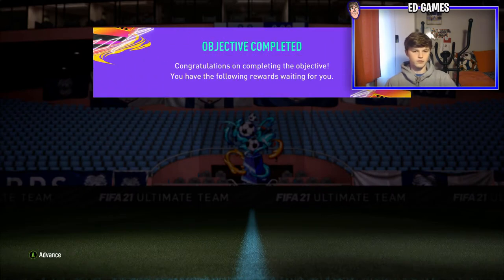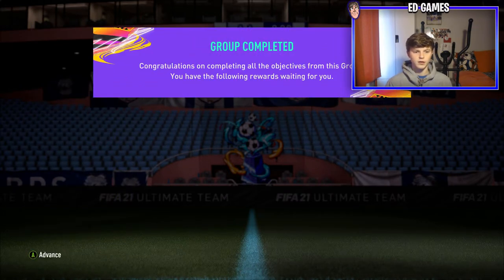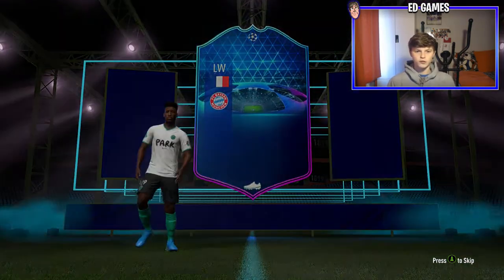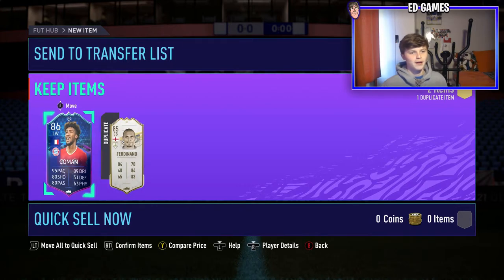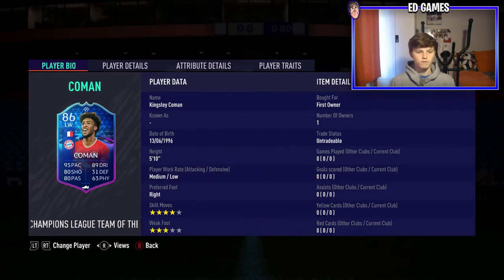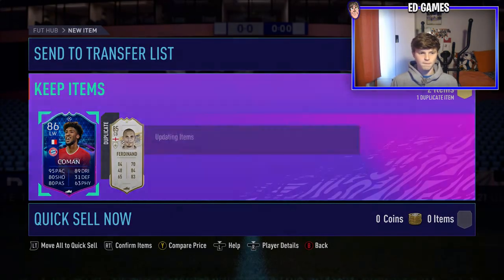We get both the Division Rivals and Fut Champions rewards - a small electrum player pack for that - and obviously Kingsley Koeman himself. He's got four-star skill moves, medium/low work rates, three-star weak foot, five-star skill is nice. Really good pace, shooting, passing, and dribbling - pretty well-rounded. Defending and physical are bad but he might be used as a super sub this week. He's an 86 in the club who could be used in-game since he's French, or as SBC fodder down the line.